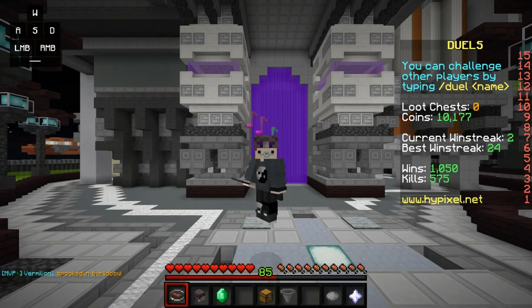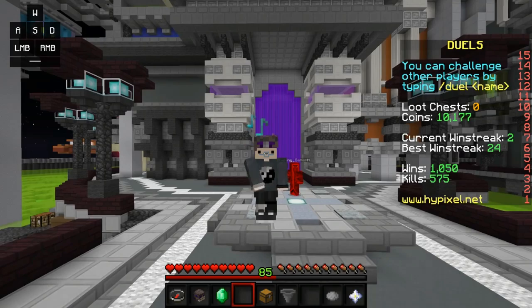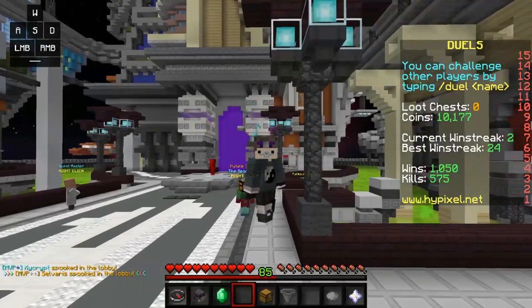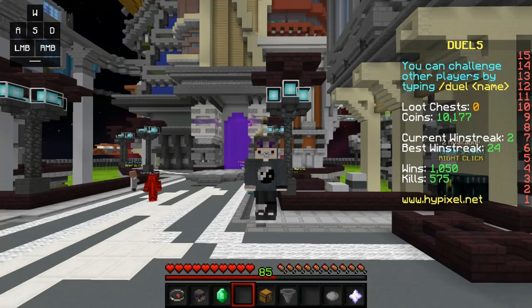If you want to review the keystrokes, rewatch the clips. To summarize: spam W, not too fast but not too slow. Click left click and right click as fast as you want — no timing required. Hold down your sprint key while alternating A and D to get an angle on your opponent. No coordination required, no timing required whatsoever. If you have questions comment below, and if you enjoyed please like and subscribe — see you in the next one.